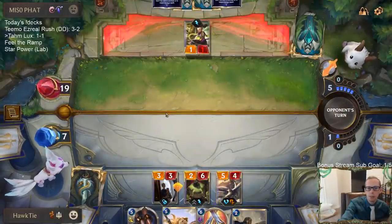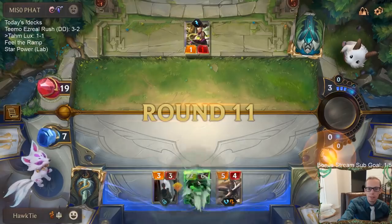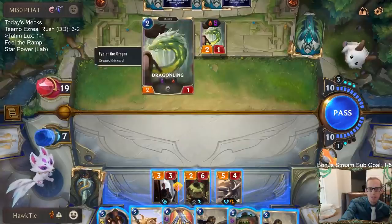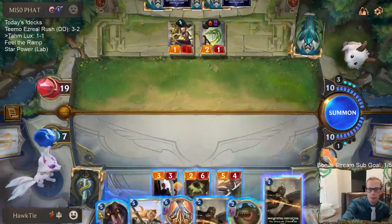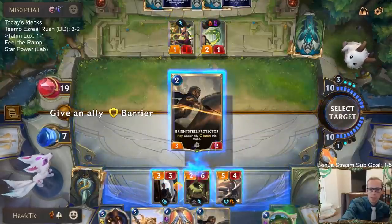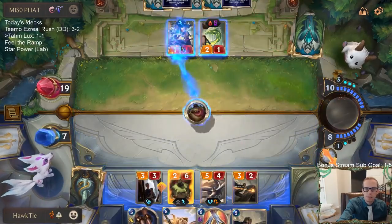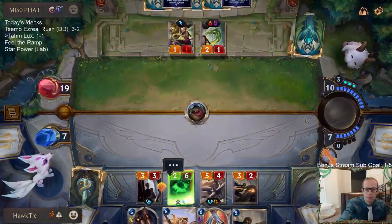I should be passing. Maybe they go lock, or maybe they go Lee Sin and then Gem Gem — something to kill me. I guess they only play one gem. It's just going Lee Sin, Gem, Balance this, they get their Zed back. I should have just passed. Might as well cast Bright Steel Protector. Oh, that's right — Lee Sin's five mana now.